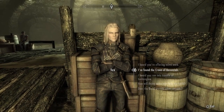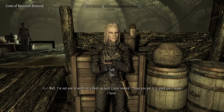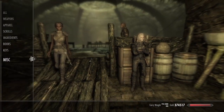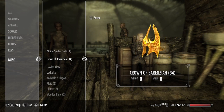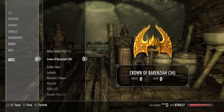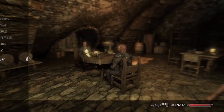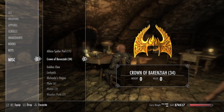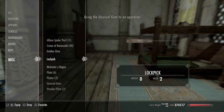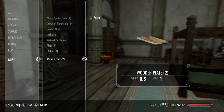Here we are with Vex — we're just going to tell her that we found the Crown of Berenziah. She's going to give you the Prowler's Profit perk and remove one of the crowns from your inventory. Prowler's Profit means you have a higher chance of finding gems in containers. One very important thing to note is that with the Crown of Berenziah, if you drop it and pick it back up it will be marked as a quest item again, and if you drop more than one only one will drop on the ground. You can put them in containers and take them back without worrying about it. Another benefit of this glitch is that any unusual gems you find will no longer be marked as a quest item — they don't work like the crown, so you don't have to worry about them becoming quest items again after you drop them.